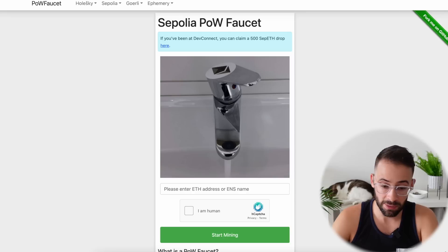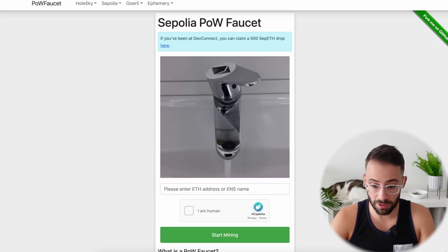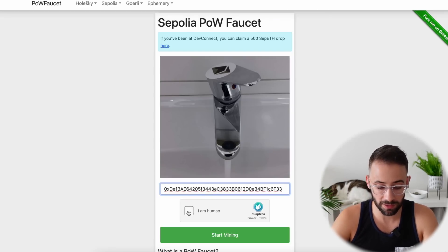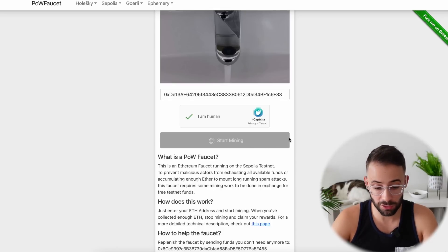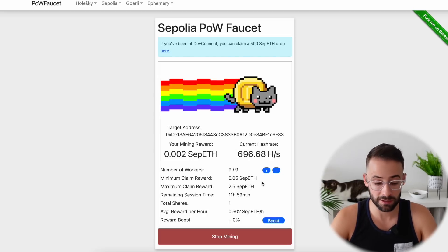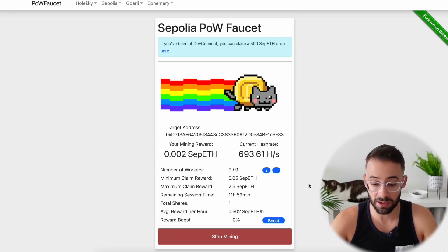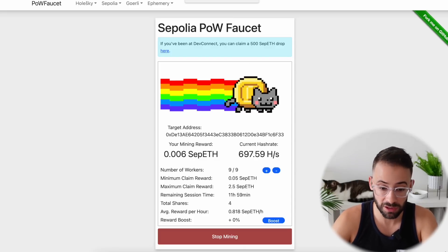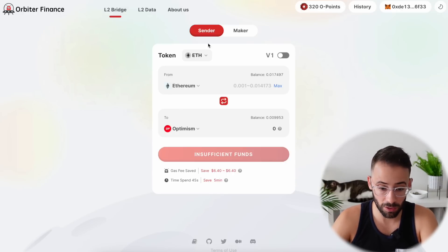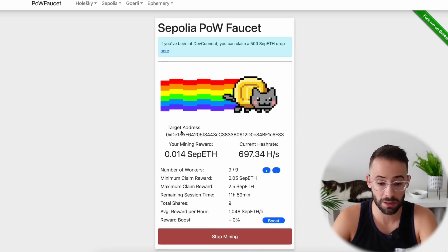If you want to get more, there's another way — the Sepolia ETH faucet. I'll throw a link to this down below. There's really no limit, so you can paste your Ethereum wallet address in there, hit Start Mining, and you'll be able to mine some testnet ETH. If you just leave this running on your computer for a few minutes you'll be able to claim some Sepolia ETH — up to a maximum of 2.5 ETH — and you can come back the next day to get even more. We'll then be able to bridge it from the Sepolia testnet to the Blast testnet using the Orbiter bridge.